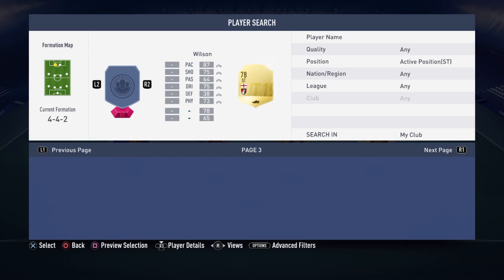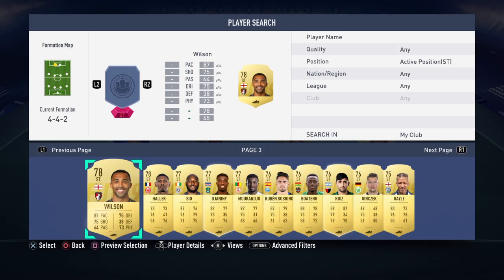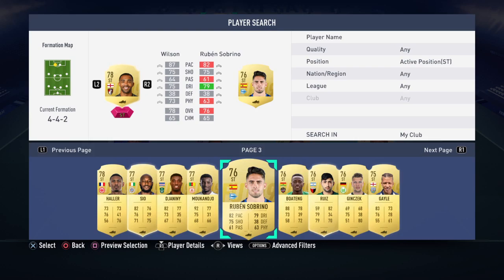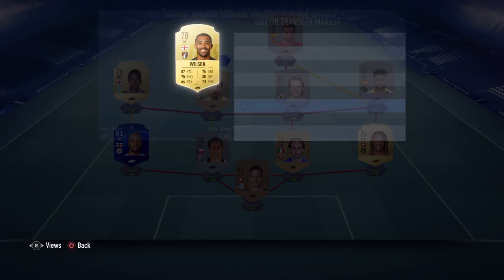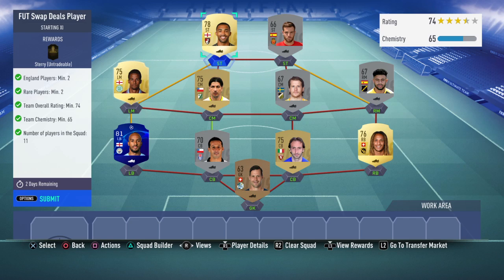English players are going for quite a bit, so I don't know if I want to throw in an English player. Let's see how much this guy's going for. He's not going for much, so I'm going to redeem him and submit him. I also submitted this Delph - 81 rated - which allowed me to put in the Brazilian and the Silvers. That made it much easier. So I'm just going to submit this and get the Footswap Deals player completed.